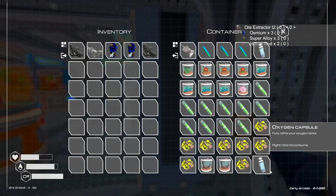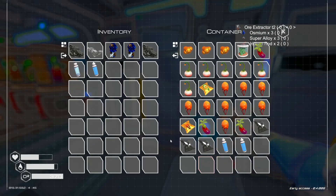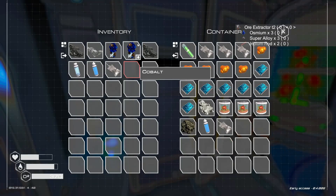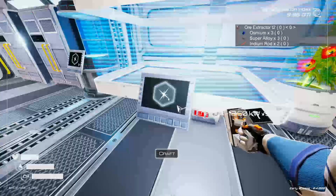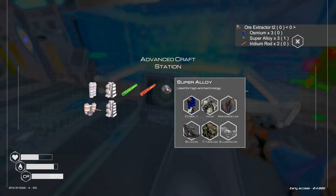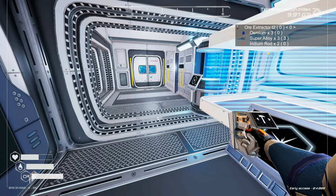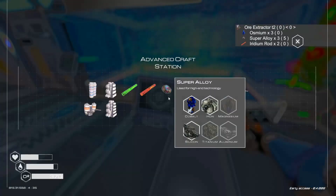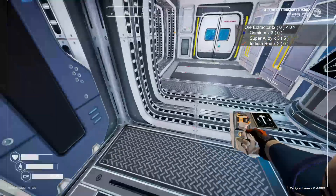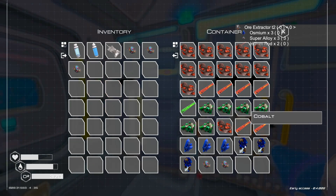Food, water, and oxygen all went in. We'll do something about that. Just empty these and then make some more super alloy. That's enough for one more of these — I don't think we're going to be able to do two more. We're going to need more basic gathering for that.